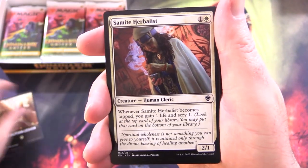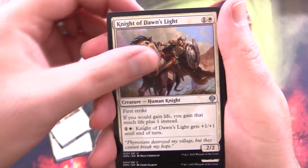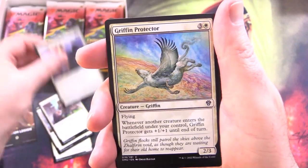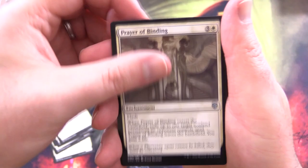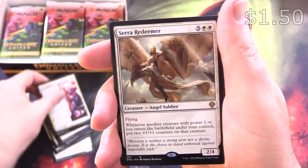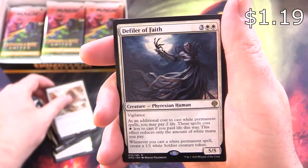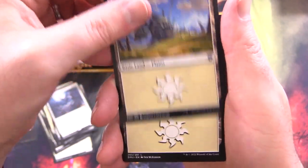We've got Coalition Legion. Samite Herbalist, Vanillish Faithbonder, Knight of Dawn's Light, Gibeon Cavalier, Charismatic Vanguard, Griffin Protector, Take up the Shield, Prayer of Binding, Joined Forces, Love Song of Night and Day. The rare is Serra Redeemer, and we get another one: Defiler of Faith. And a Plains.